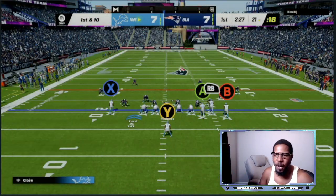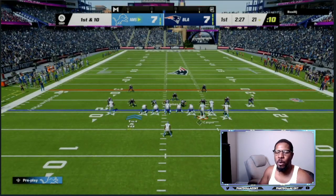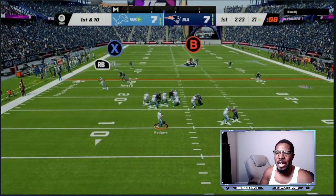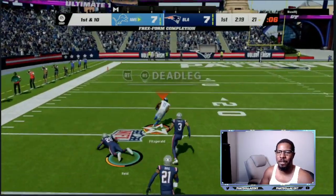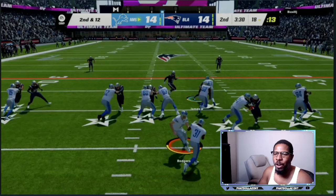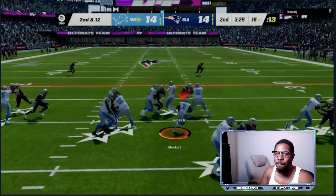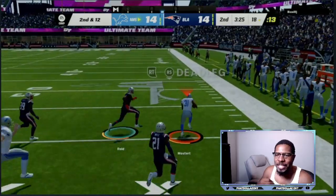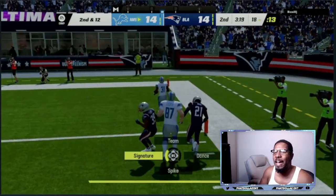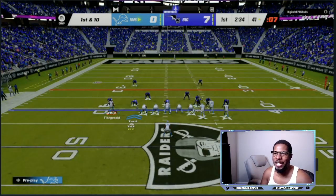We are setting up a cover three and man coverage beater — two high safeties. I'm thinking cover three, but they are close to the line of scrimmage so it might be man coverage. We set it up, do the motion again, blocks all set up, drop back with Aaron Rodgers and go with a one-on-one deep. Three down linemen — identify the user. The user gets caught inside, so I swivel through the blocks, get to the second level, do a hesitation, and with the pursuit angles being terrible in Madden 23, we take it from the 18-yard line for a 72-73 yard touchdown.